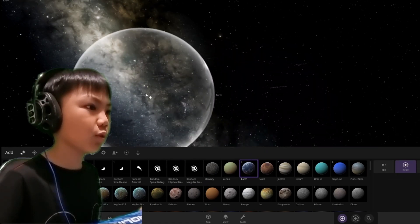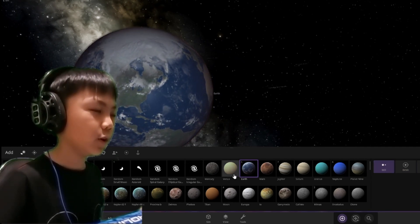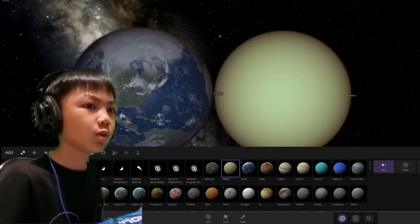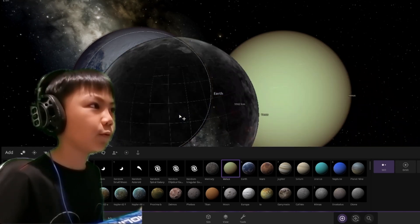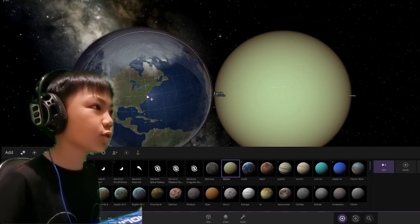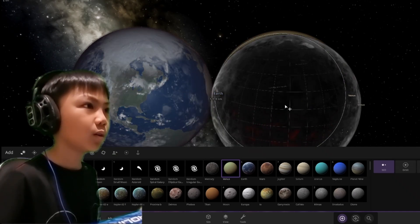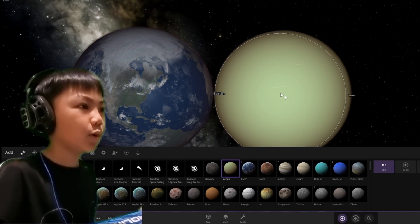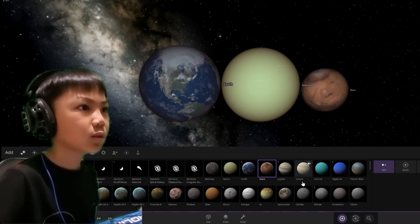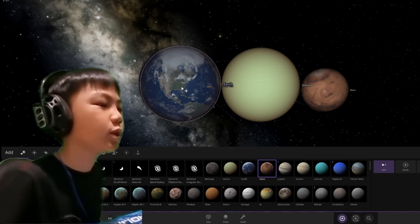So we're going to place Earth here. I'm going to show you something — if we place Venus here, see how they have a similar size. So Venus is closer to the Earth in distance and size, but multiplying it by Mars — as you can see, that's half the size of Earth, so placing Mars in here would be easy.